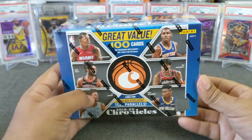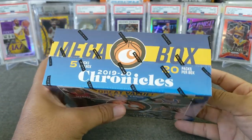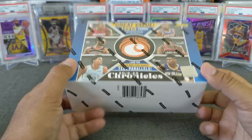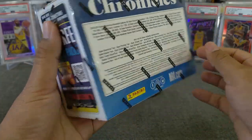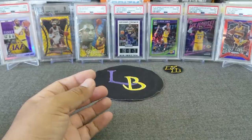I know you guys have seen plenty of these. I've been wanting to open one of these for quite a while. Got a pretty decent deal off of eBay as these are going down in price now, fortunately for some of us. 100 cards - looking for Ja, Zion, top rookies, all that good stuff.